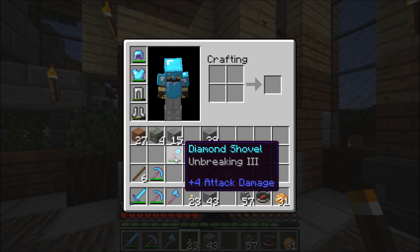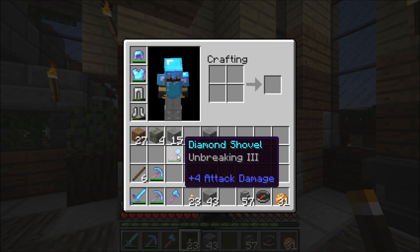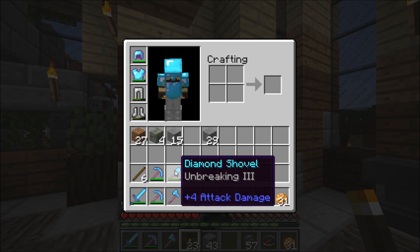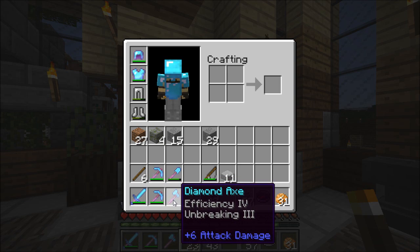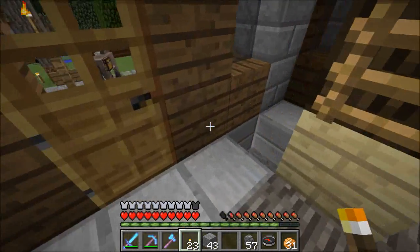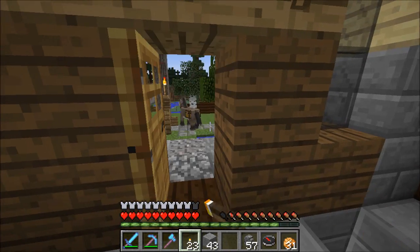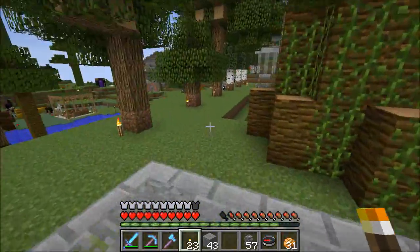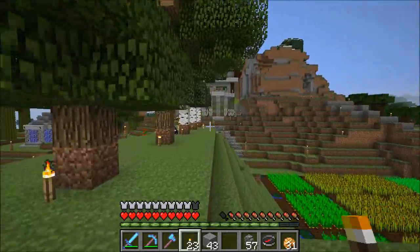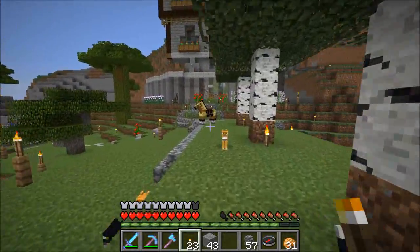I've got Unbreaking 3 from 5 levels on a shovel I made. I then pinched Efficiency 4, Unbreaking 3 from the Communal Box. And I also pinched the Sharpness 3, Unbreaking 3 Sword from the Communal Boxes, because Devon did say in the last episode that the Home Sweet Home House was Communal Stores.